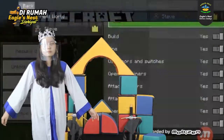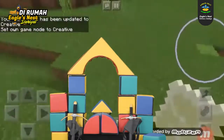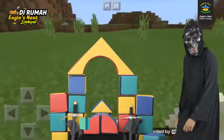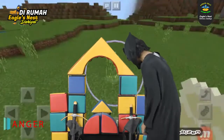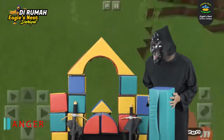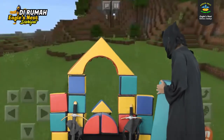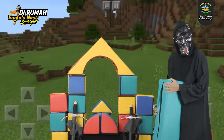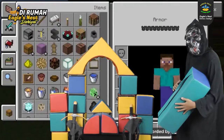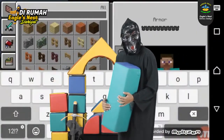Terakhir, dalam ENCC game ada satu tokoh antagonis yang bernama Anger. Anger ini adalah karakter yang suka mencuri balok dan mengambilnya, bahkan menghancurkan kestel-kestel yang sudah disusun oleh Faster dan Slowly. Oleh karena itu, Slowly dan Faster harus menyingkirkan si Anger ini, jangan sampai Anger membuat kestel tidak jadi. Inilah Anger.